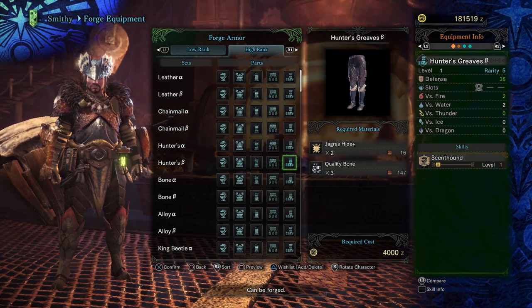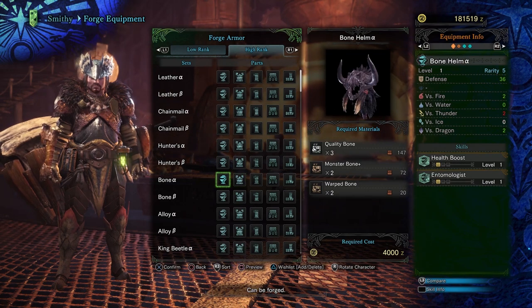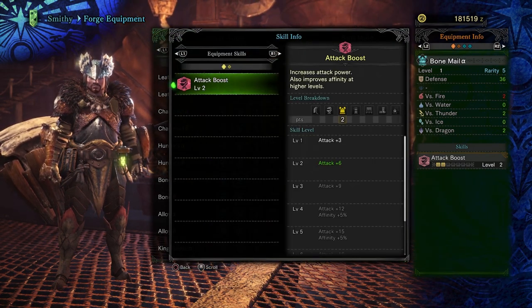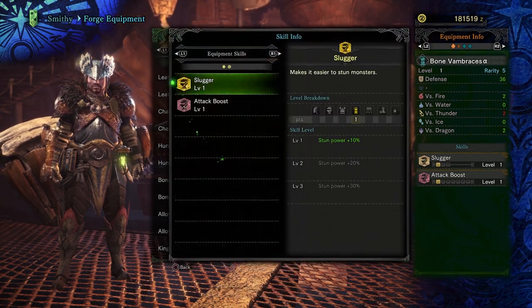If you have powerful decorations, the beta pieces are usually the better option as it will allow for further customization. These builds are reasonably effective and will be sufficient for getting you through the game. You may have skills that you favor on certain weapon types that aren't listed, and you should experiment to learn your play style.